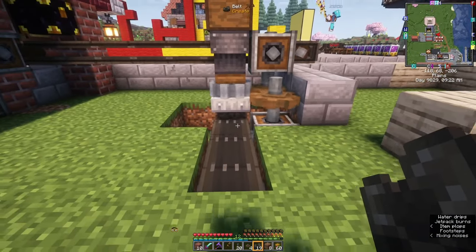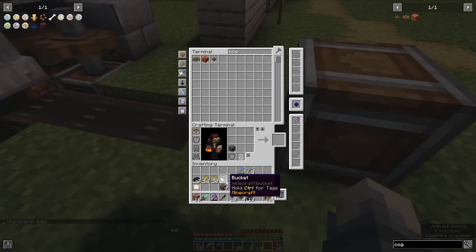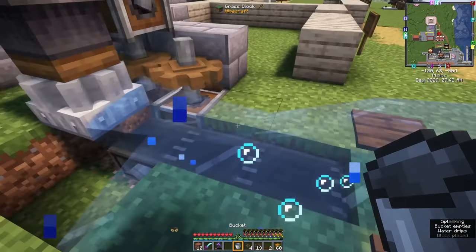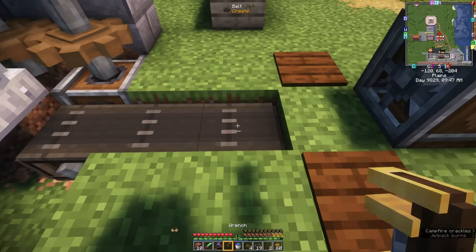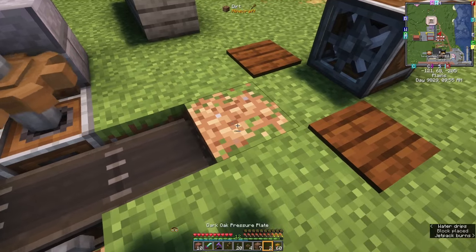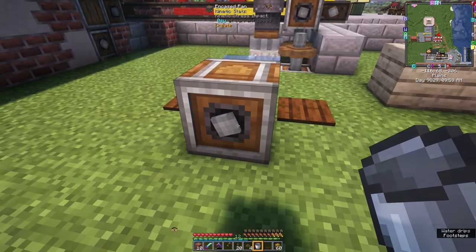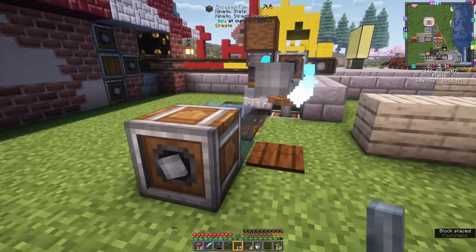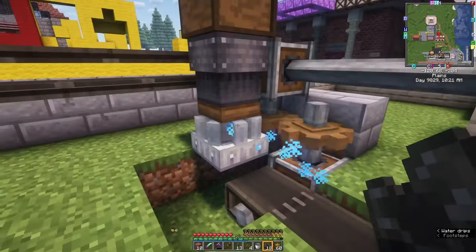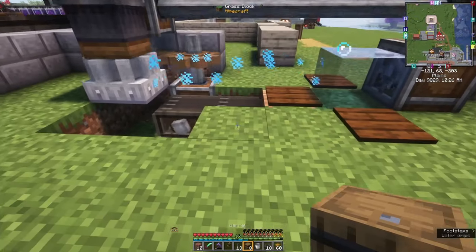Now we just need an encased fan blowing this way. Having an encased fan right here blowing some water — a bucket. We'll use pressure plates here and here, and water. Shorten this belt one. I think this will be okay. Some water right here, and then we just got to get this turning. There's a belt going in the right direction. So the wheat will come out of here, all the flour will come out of here, get washed into dough, and then we just need to pull it out of here into a barrel with a funnel.